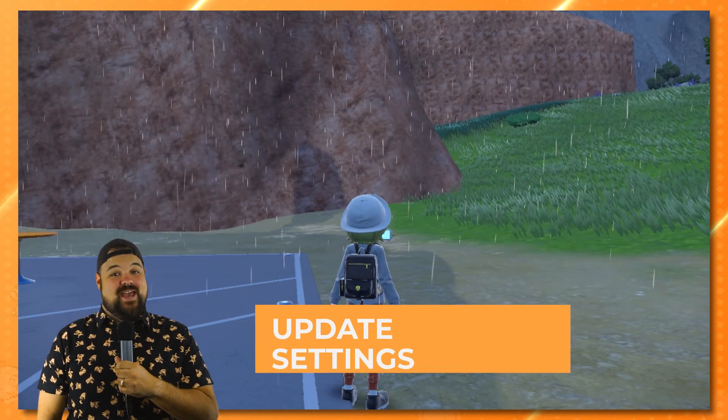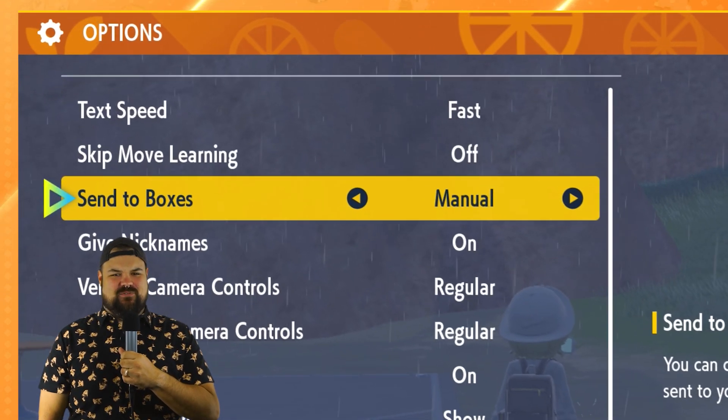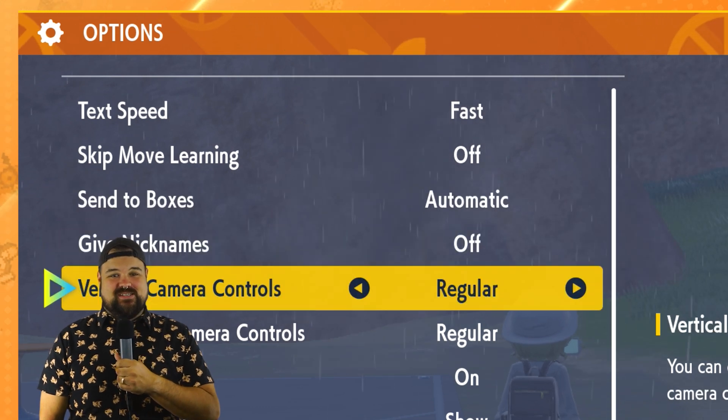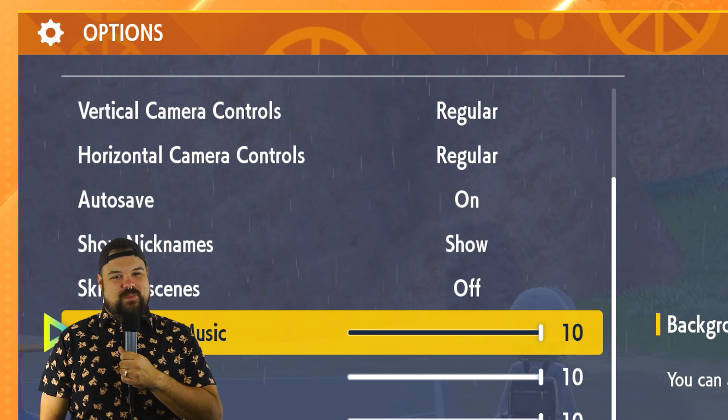Change your settings. In your main settings, you find the essentials like changing the game's text speed — I chose fast, I ain't got time for slow dialogue. You can find other handy settings like skip move learning, send to boxes, and give nicknames. All of these features can now be accessed on the go from anywhere.